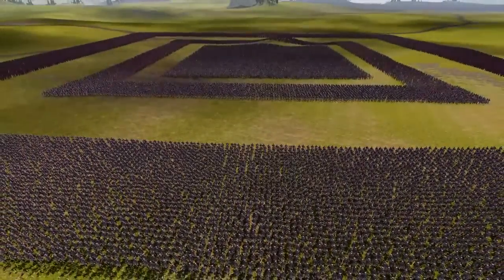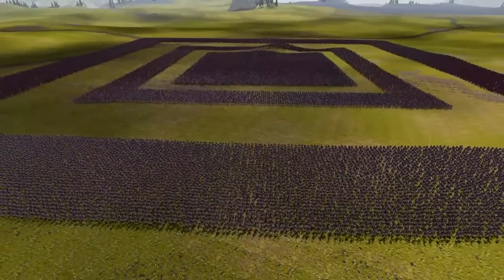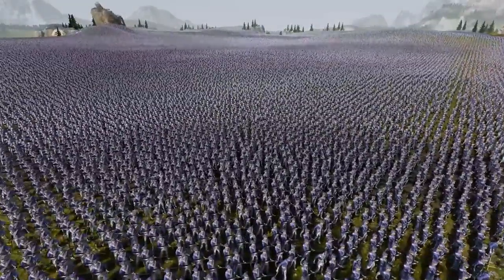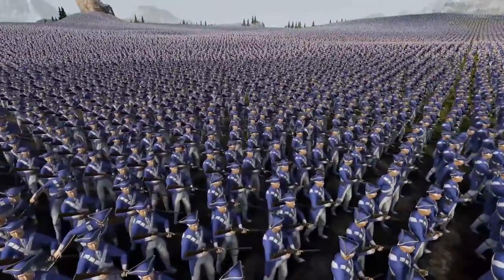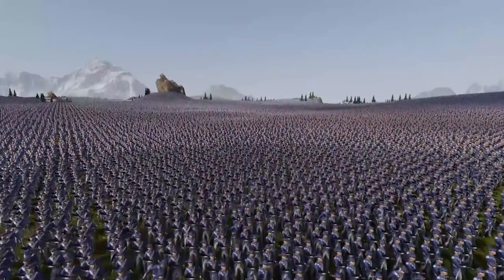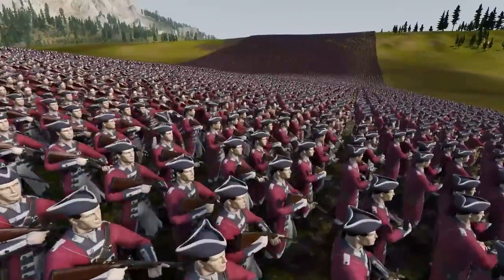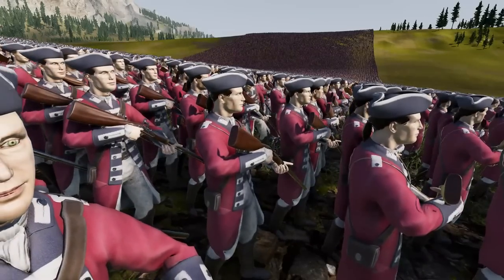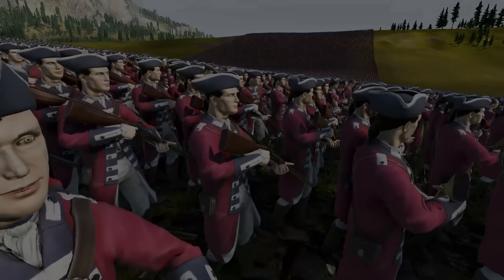A redcoat square line battle musket formation is under threat from a new enemy — French bayonet units charging nearly 3 million strong against 270,000 redcoats. The redcoats aren't alone; they have two reinforcing legions marching on the battlefield, trying to flank the charging bayonet soldiers and bring relief to the musket square. We'll see if they can do it in time, or if they will die trying.